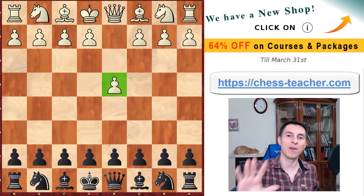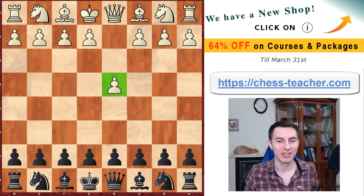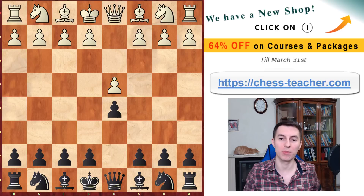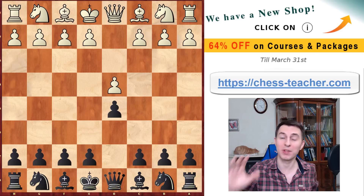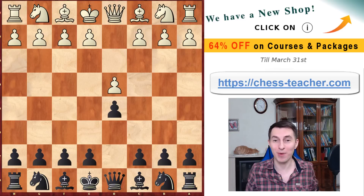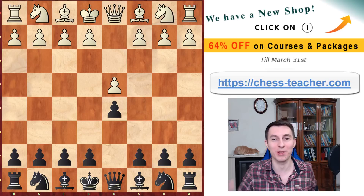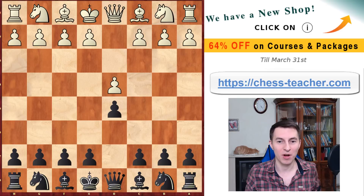Today we've got the top five best opening traps for Black in the Queen's Gambit. After White opens with pawn d4 and you're responding with pawn d5, we've got the Queen's Gambit. We're going to see different opening traps for Black today, because you've been asking for more Black traps to compensate for too many White traps. So let's do this.